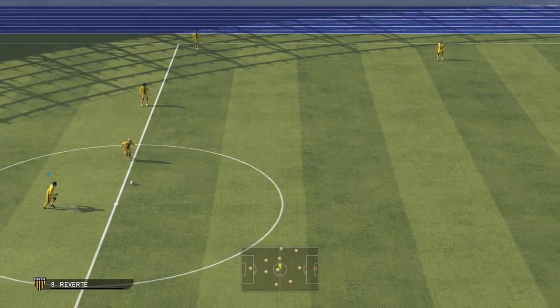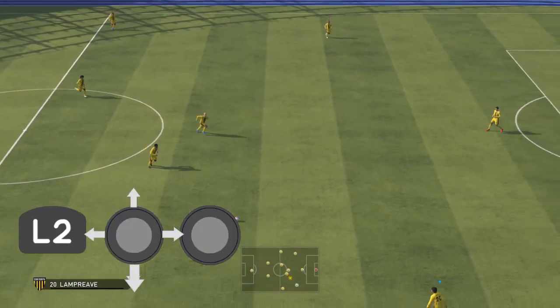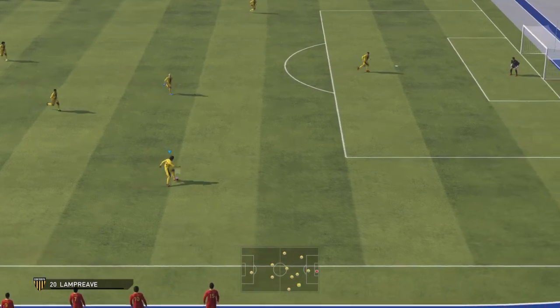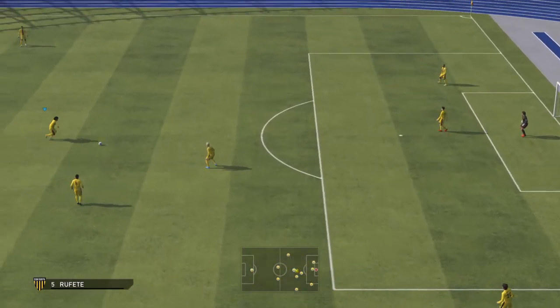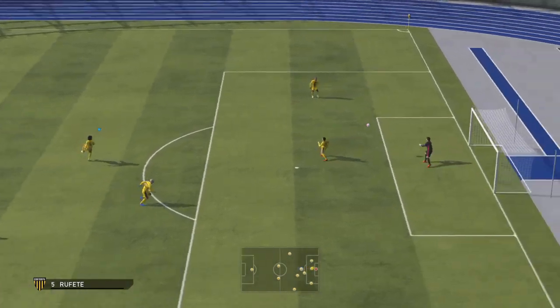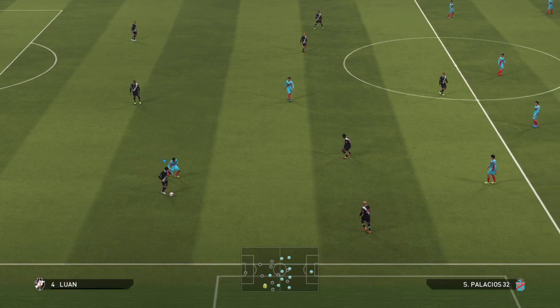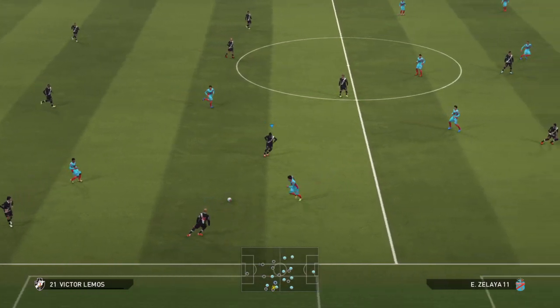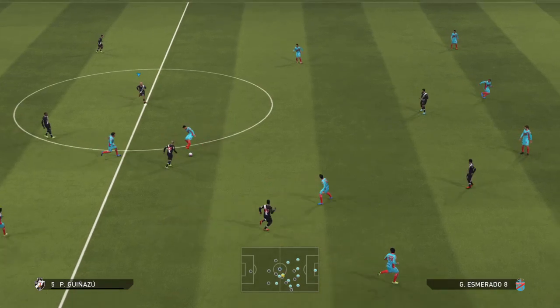La passe manuelle : vous appuyez sur L2 et l'analogique gauche. L'analogique gauche va faire apparaître une flèche, et avec la flèche vous allez pouvoir mettre le ballon exactement là où vous voulez. C'est une passe particulière, il n'y a aucune assistance. Personnellement, je ne l'utilise pas parce que je ne la maîtrise pas assez, mais si vous maîtrisez cette passe ça peut vraiment vous être utile. La feinte de passe, pour moi, est utilisée en défense quand vous avez un attaquant qui vous presse : vous faites rond puis croix, comme une feinte de frappe classique.